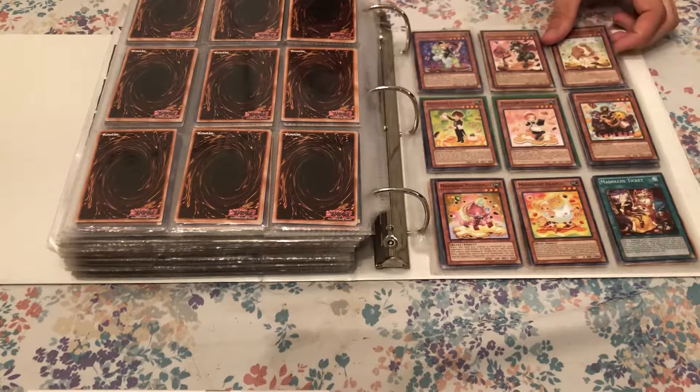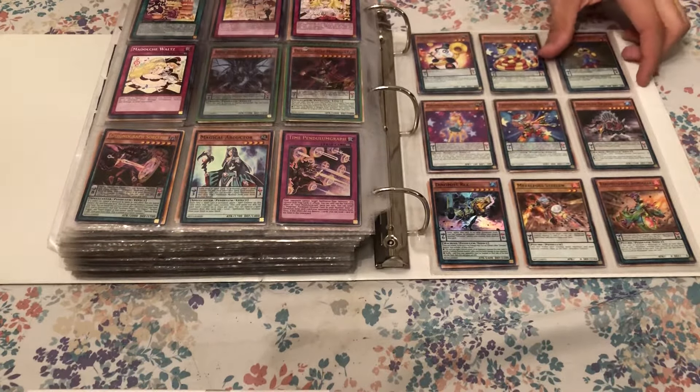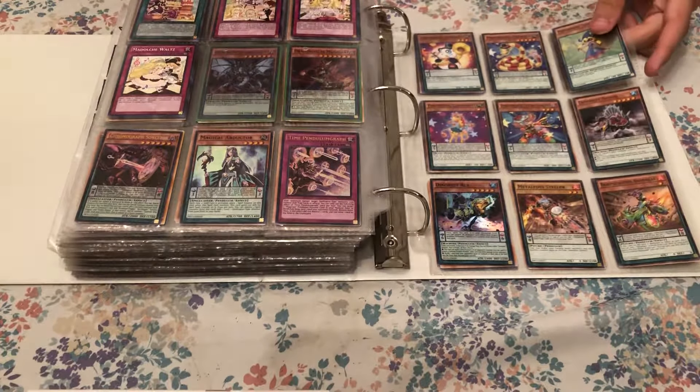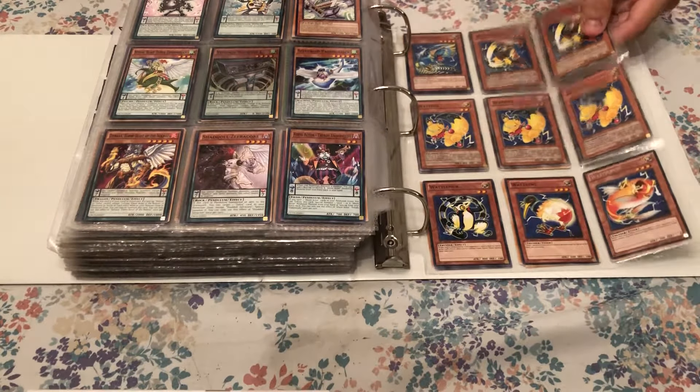And then there are random Madolche cards, if I was ever to build a Madolche deck — which I doubt I would. And there are some Pendulum cards that are pretty cool if I ever actually go into a Pendulum deck, which maybe. And then there are Watts, which was a lost cause.